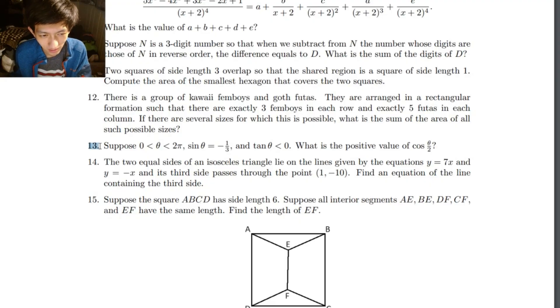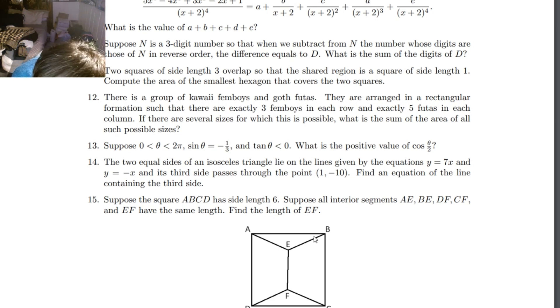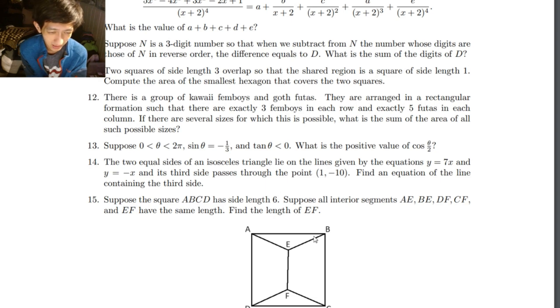This is number thirteen — this is the third problem of this video. The two equal sides of an isosceles triangle lie on the lines — given by equations y equals 7x and y equals negative x — and its third side passes through the point. Find an equation of the line containing the third side.